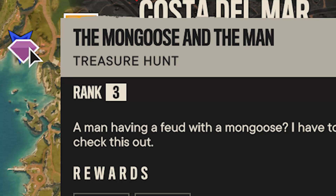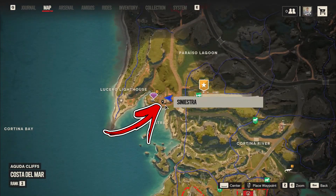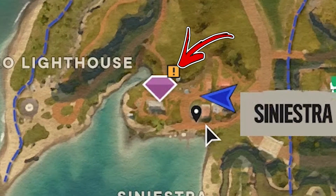If you want to complete the Mongos and the man treasure hunt, you need to visit the central left side of the Costa del Mar region. To be precise, you have to explore the Sinestra city you will find here, where in the far left in the map you will notice the diamond symbol.